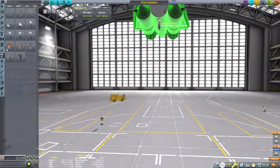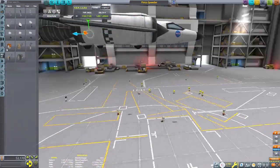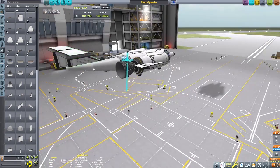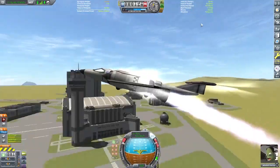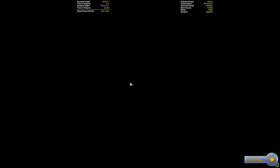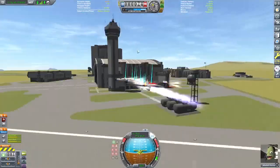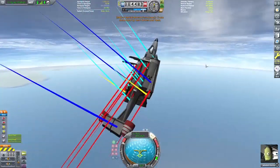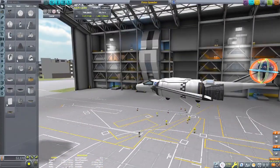So I swap out the command module for the Mark 1 cockpit, adjust some angles, add a spoiler, and change out the wheels to small steerable wheels — though I later fix that because those wheels don't have brakes, which I was relying on to stop the vehicle. On this attempt the whole thing just explodes in the air. I try adjusting the angle completely on the wings and spoiler, but that just makes it very unstable and hard to keep in a straight line.